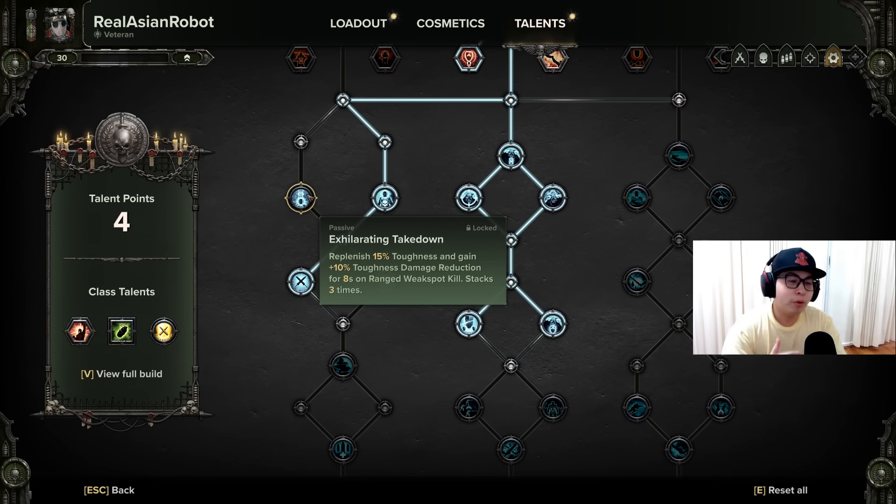Why do you want to remove the points in Exhilarating Takedown? The bug is that instead of giving you the 10% damage reduction — which is stated in the tooltip — stacking up to three times on a ranged weak spot kill, it does the opposite: it causes you to take 30% more damage. That is really, really bad in Auric Damnation. If you were noticing yourselves taking more damage than intended, sometimes getting your hit points directly struck even though you had additional toughness, this is the reason why. Voice of Command was so strong that it was overriding this, but once you remove Exhilarating Takedown, your build gets so much better.